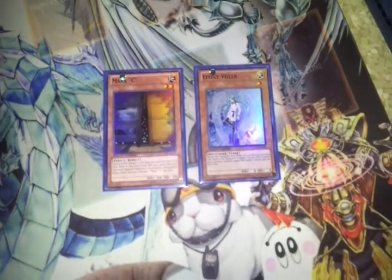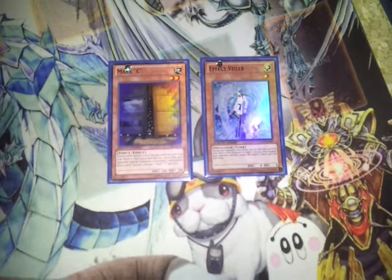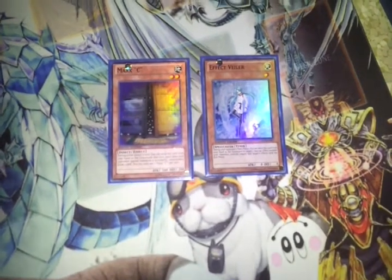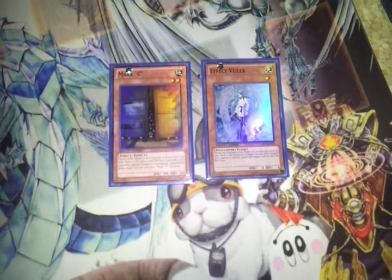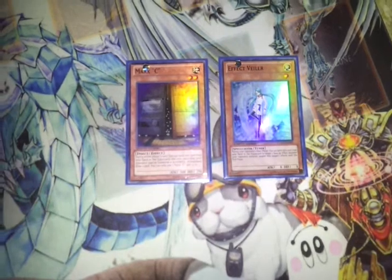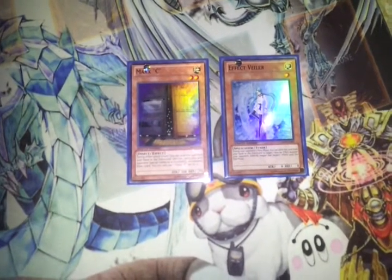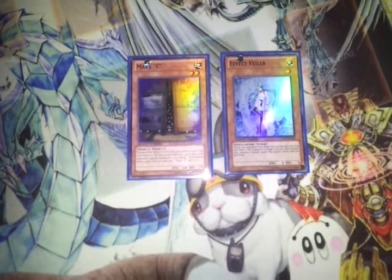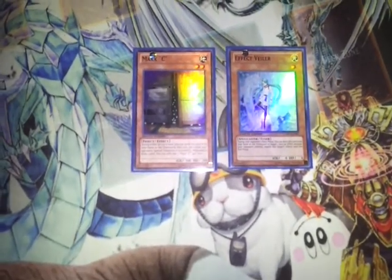The benefit you get from playing 3 Effect Veiler over 2 Max C is that if you draw multiple Effect Veilers, you can activate them all in the same turn. You can only activate 1 Max C per turn, and while it's really good against Dragons, it's not so good against Prophecy. Effect Veiler, on the other hand, is good against both decks, and especially good against Prophecy for stopping the Spellbook Magician.